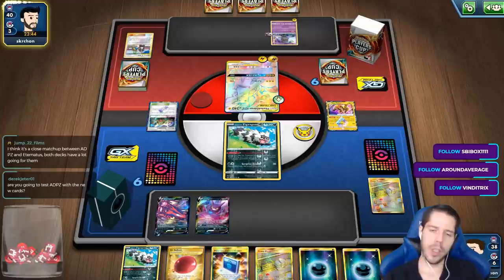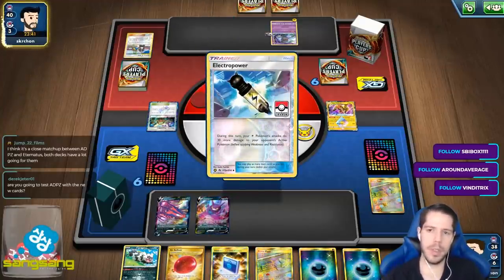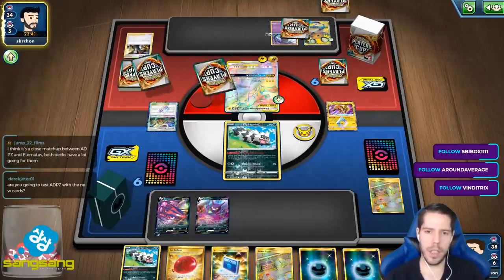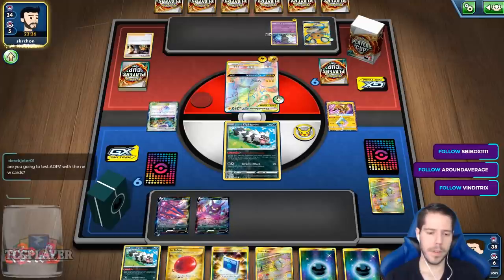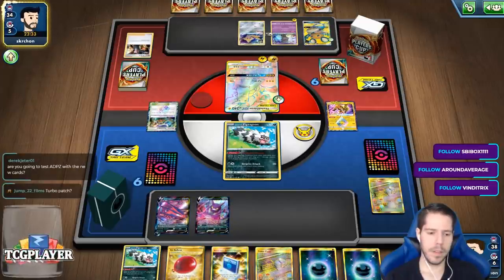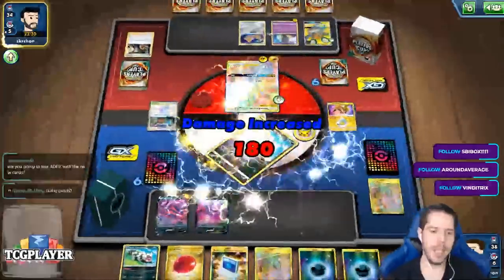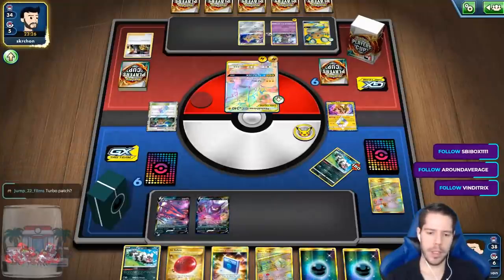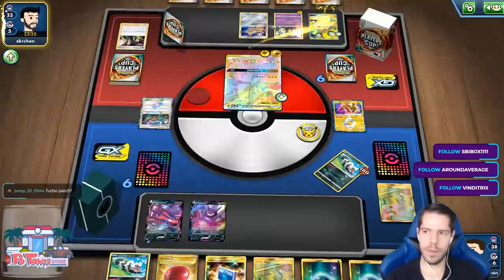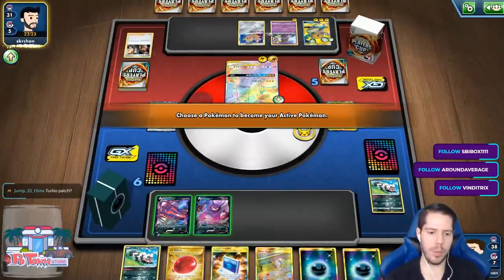What does ADP station gain from the new set? I don't think it gains a lot, if anything at all. Turbo Patch? You can't Turbo Patch onto ADP. So why would you play Turbo Patch in that? Post-rotation, yes. Pre-rotation, I don't think you play Turbo Patch.